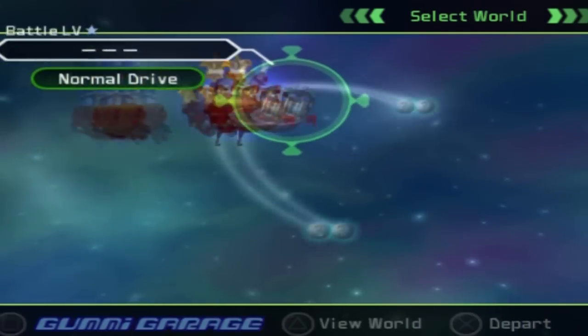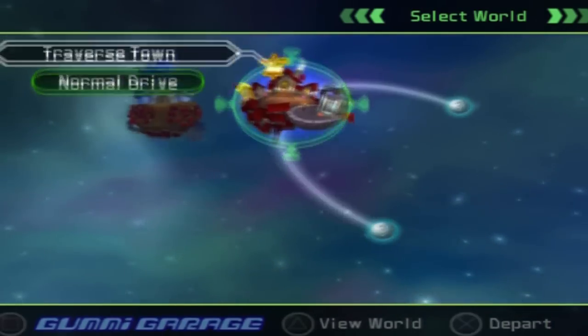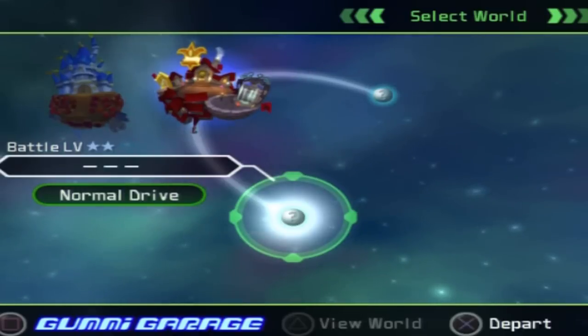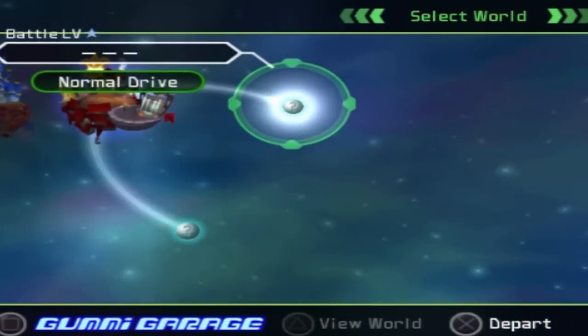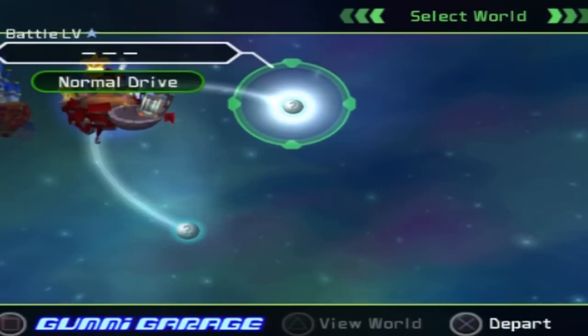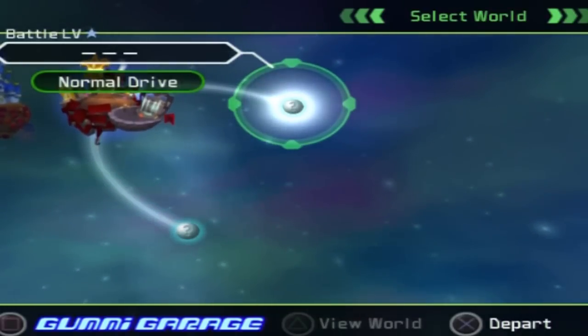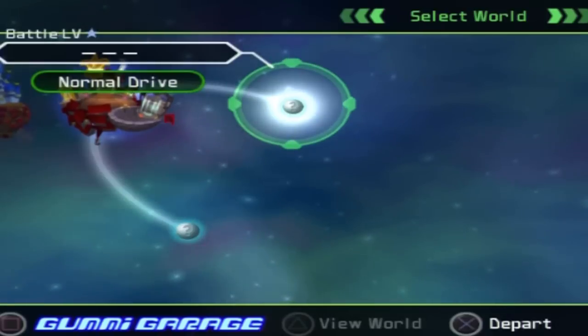Right here is the world map. What you see here are two worlds we can go to. This one, the one I have highlighted, is Hercules — we'll go to that later. And then here is Alice in Wonderland, which is where we're going to go. It's typically the best place to start off, even if you're experienced in the game, because there are items you can get here that'll help you on.